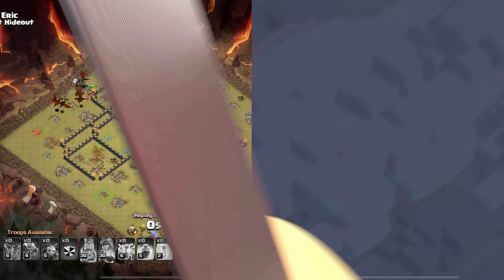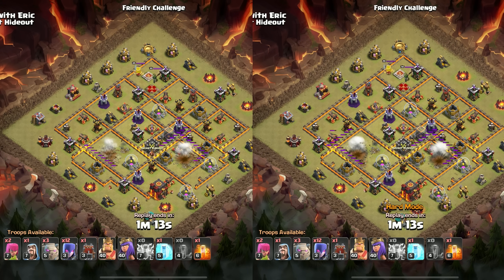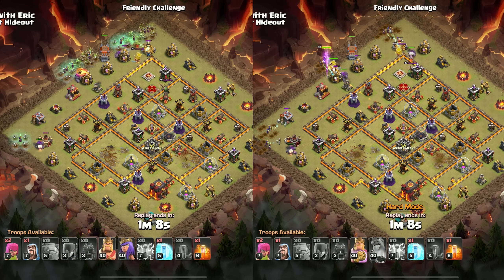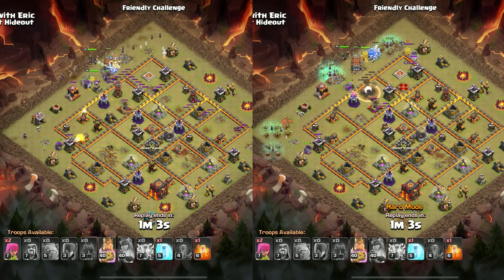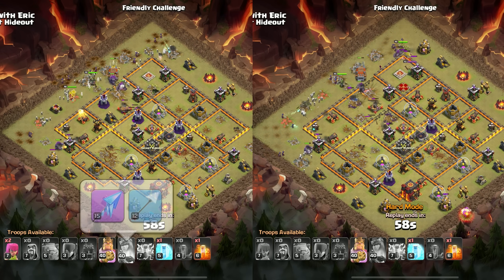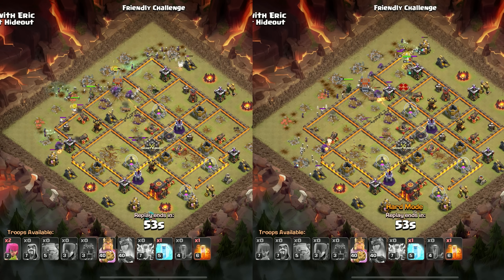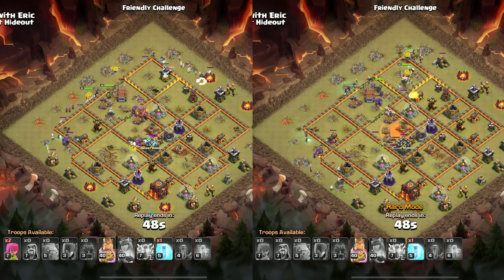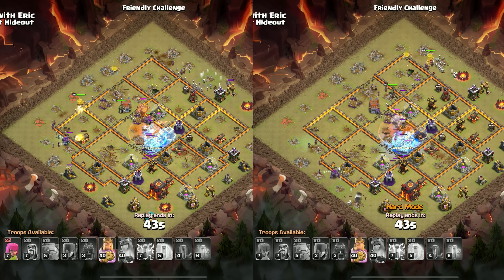In the Town Hall 10 comparison, with and without hard mode we were able to triple the base in almost identical time. The attacks had the same basic idea: we started with a line of golems after using 8 lightning and 2 quakes to zap out both multi-infernos. I had a frozen arrow and a giant arrow on the queen, so I popped the giant arrow immediately to take out as much of the base as possible and soften things up before going in. Then I held on to the freeze, the poison, and the king ability to go off later.